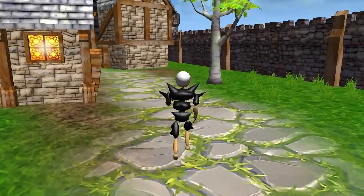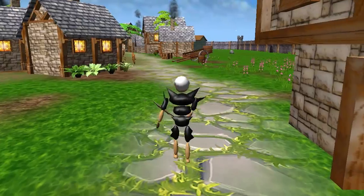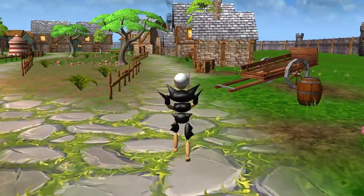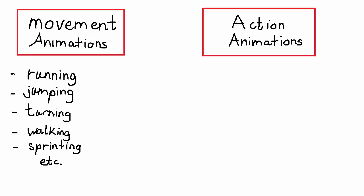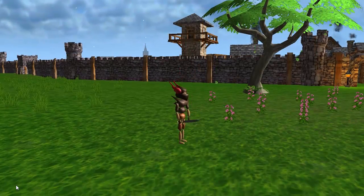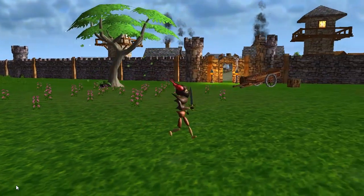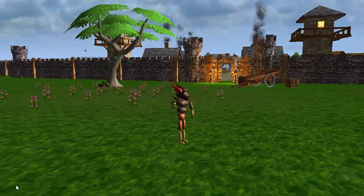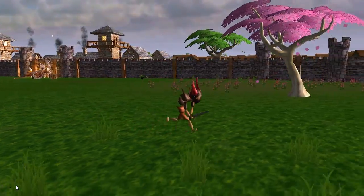Firstly, in the old system the player could only do one animation at once — it could do a running animation or an attack animation, but not both at once. So this week I changed the system so that there are now two different types of animations: movement animations like running, walking, jumping, turning etc., and action animations which are basically everything else. At any time the player can now carry out one movement animation and one action animation simultaneously, meaning the player can move and attack all at once.